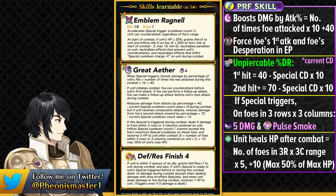He also inflicts the Pulse Smoke effect on trigger, which is amazing for a tank — especially one who doesn't have the Slaying effect — so this Pulse Smoke is going to be very strong against pre-charged special teams. The 5 damage helps him pick off enemies over subsequent turns, and he recovers HP after combat based on the number of foes in 3 rows and 3 columns multiplied by 5, added by 10, working a bit like Engage. The 5 damage and Pulse Smoke effect are very fitting for Great Aether.